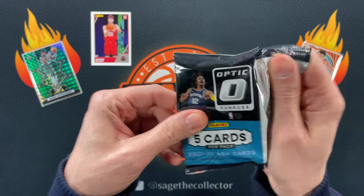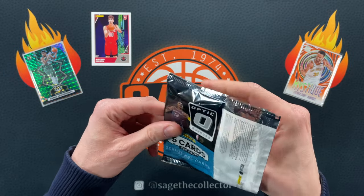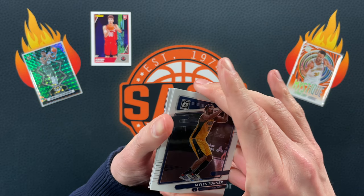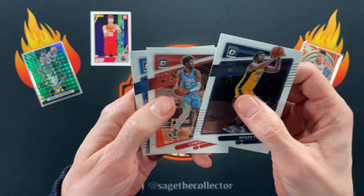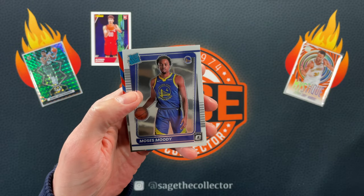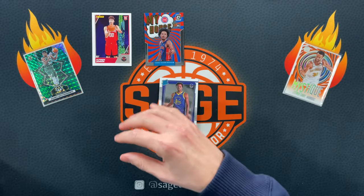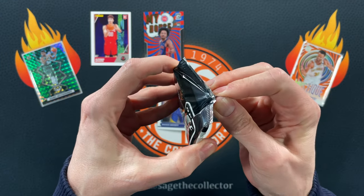Alright, we got 2021 Optic and this is out of a Fanatics blaster, so there could be a green — nope. Just a My House, Miles, Christian Wood, got a Rated Rookie of Moses Moody and a My House of Kade. See if we get a green.